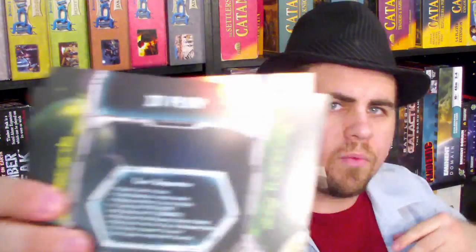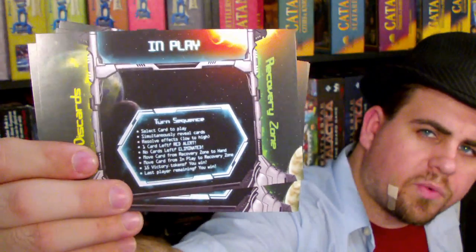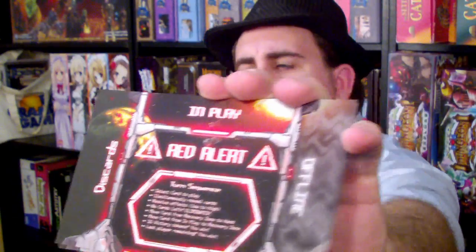These seem somewhat important. Okay, so there are five of these, one for each player it seems like. And they've got — we'll go ahead and show it up there — some kind of turn sequence indicator. And then for whatever reason, we can go to red alert. I'm assuming that you do that when bad things are happening. And as far as I can tell, the turn sequence looks the same.